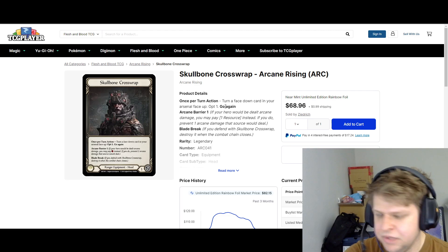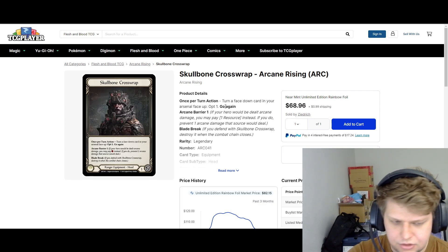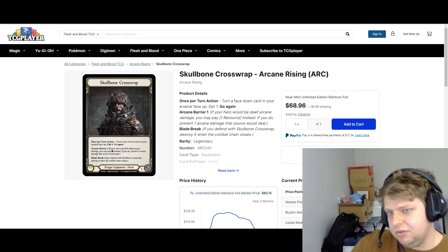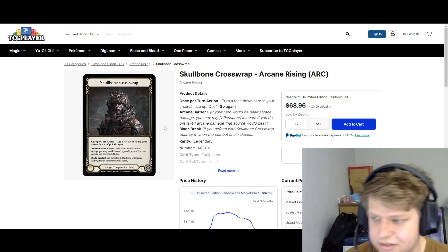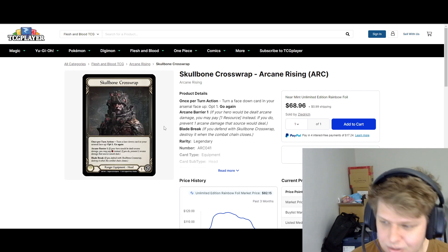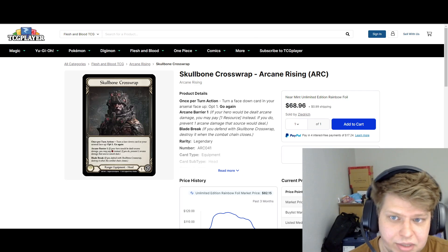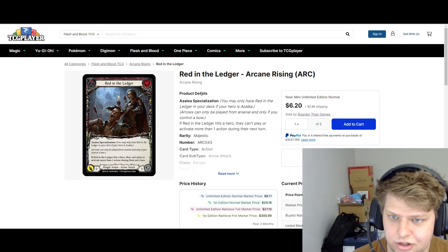Scoble and Crosswrap I think is a good pickup right now because again, Oldham being gone — Oldham was such a gatekeeper to so many heroes. Azalea is one of them. Azalea was supposed to be the boogeyman of Pro Tour. Everyone was anticipating that, but people kind of realized if you play taller D-reacts, Azalea can't beat Oldham. But now that's not the case — Oldham's gone. Azalea could be the top dog again. If Azalea is playing well and drawing hot, I think it's a tough matchup for Lexi. Just getting hit with those Red and Ledger loops — I think the matchup's Azalea favored. Either way, $70 for the cheapest rainbow — I think it's a great pickup. Red and the Ledger is the same vein — everything I said about Scoble, you could apply to Red and the Ledger. Red and the Ledger's only $7, and for an Arcane Rising Majestic, that's a great deal.